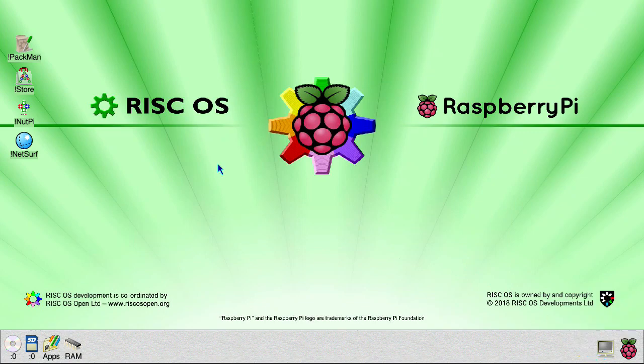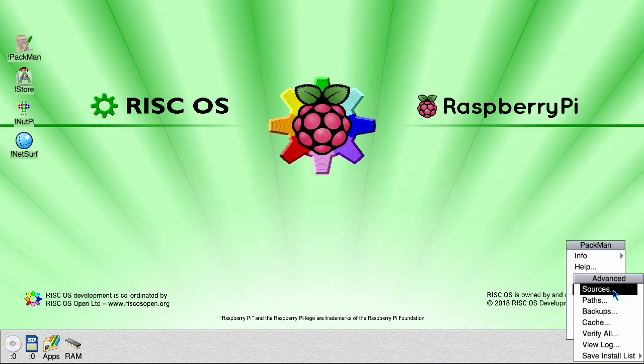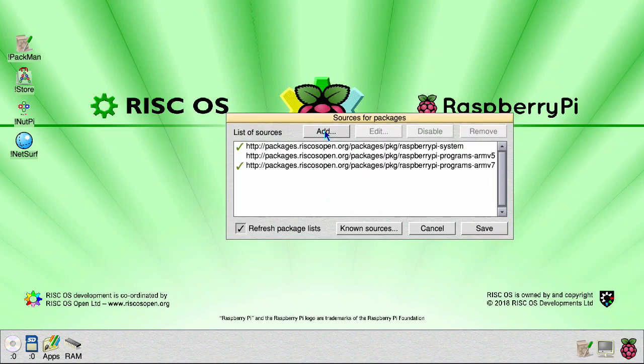When it comes back up, load up Pacman, middle click on it, select advanced sources, click add.